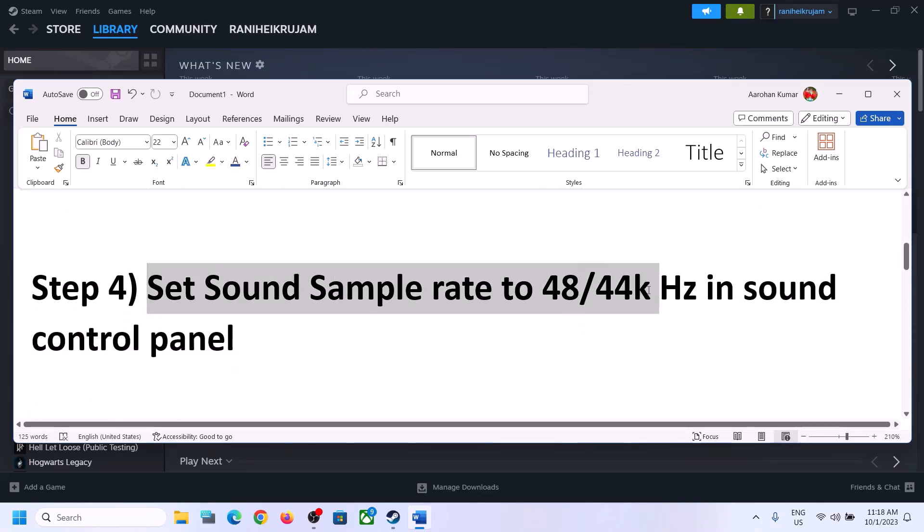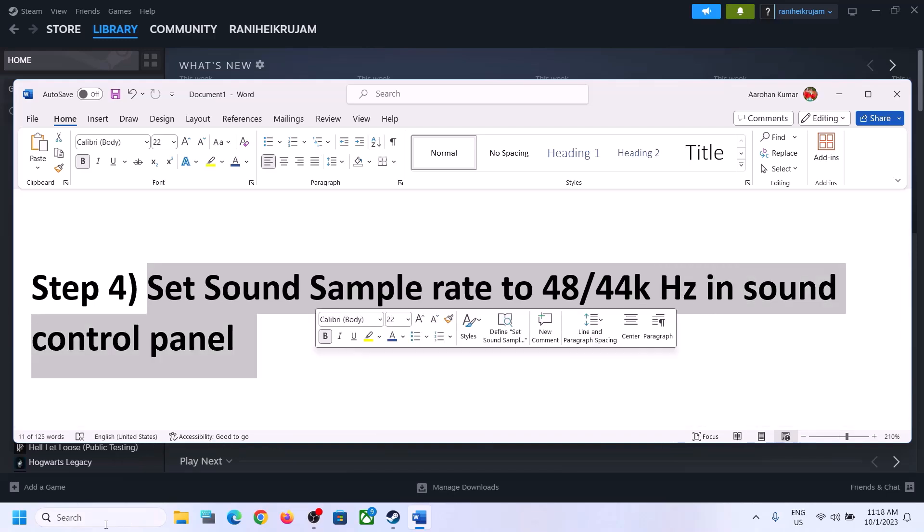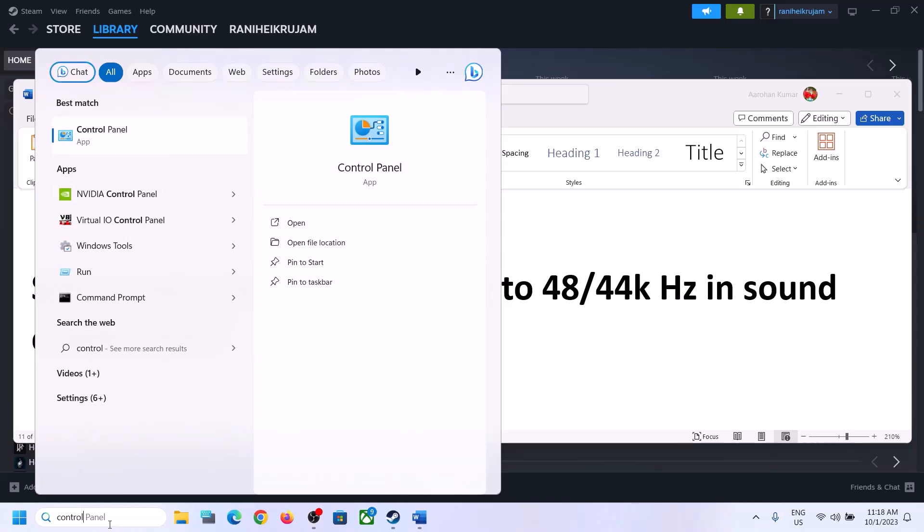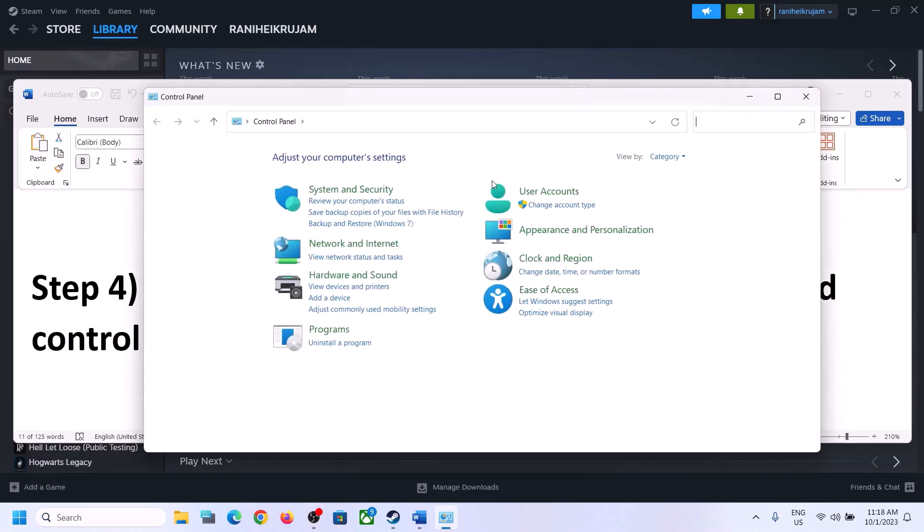The next step is to set the sound sample rate to 48,000 Hz or 44,100 Hz in the Sound Control Panel. To open it, type 'Control Panel' in the Windows search box, click on Control Panel, then click on 'Hardware and Sound.'